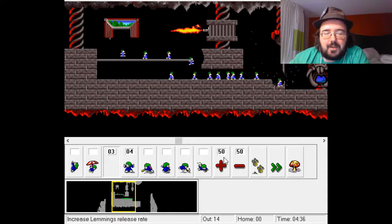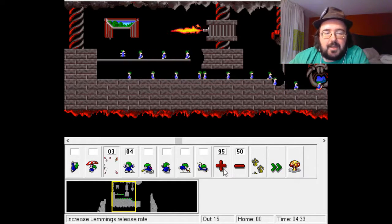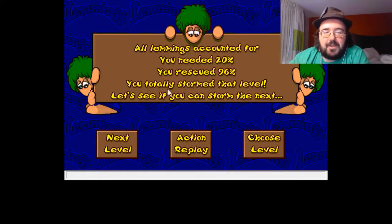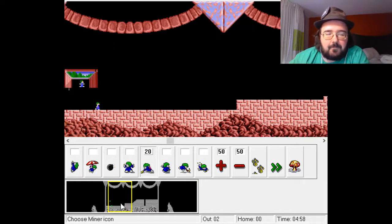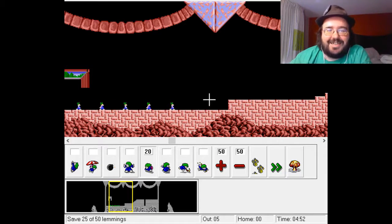Let's pull them all up and there we go — you needed 20% rescued and got 96%. What's next? Oh, we have builders now. Yeah, public domain soundtrack — ha! So we get these guys building.